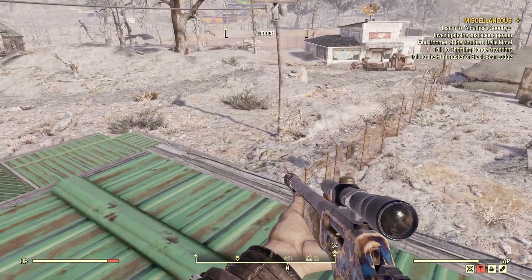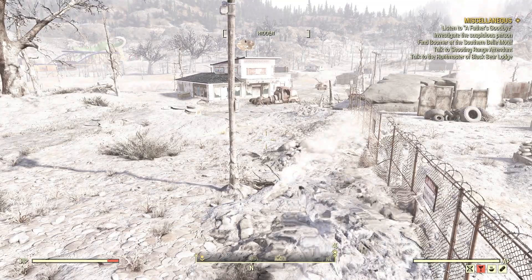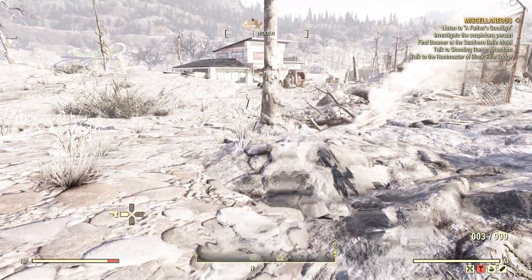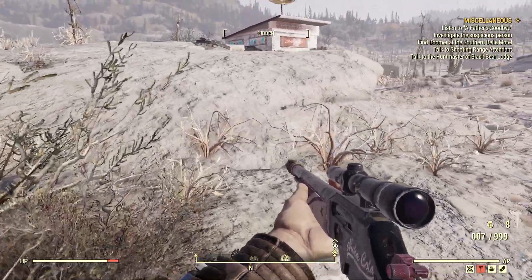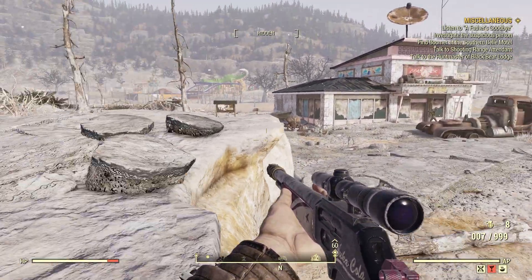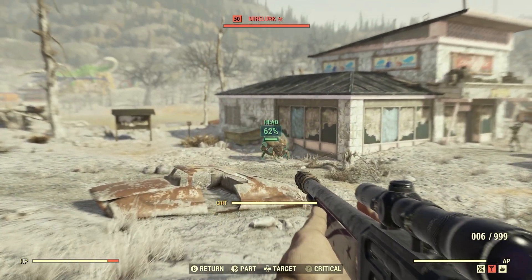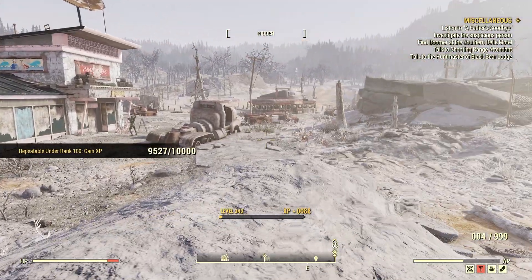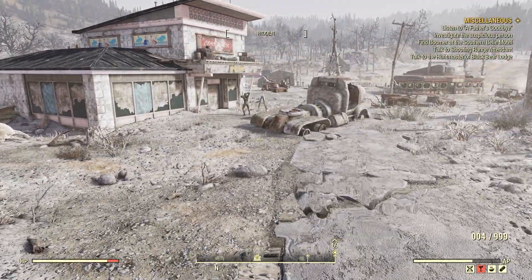I have that Legendary Perk card on — Far Flung Fireworks. We're going to try to take care of these guys using the lever action without the explosive effect, to see if we can get one of these guys to explode. It's random — just a 13% chance. It doesn't happen all the time, but it happens enough.